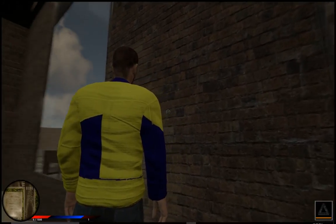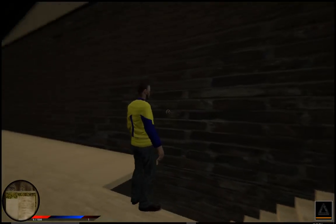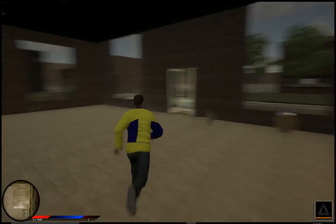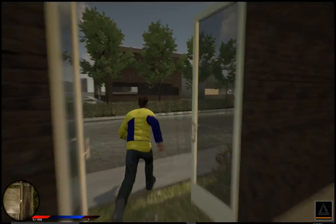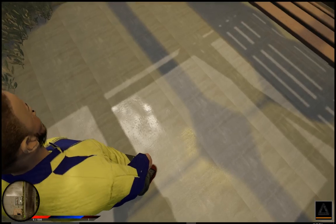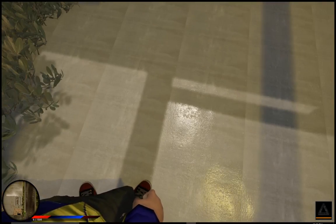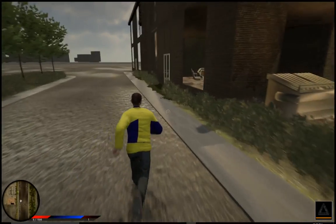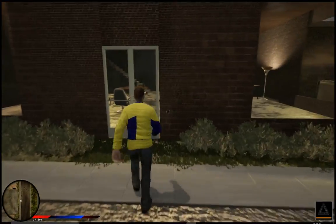The bricks — I added a normal map to all the materials and things, so they look better and they have more indents and stuff. Shadows, reflections. Let's see the rain drops, even though it's not raining right now, but I'll fix that later — add some rain particles.